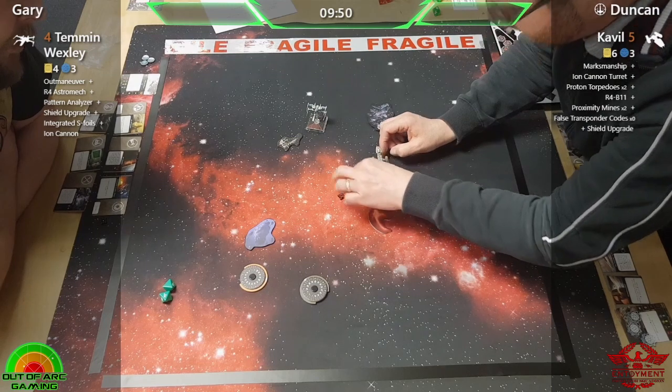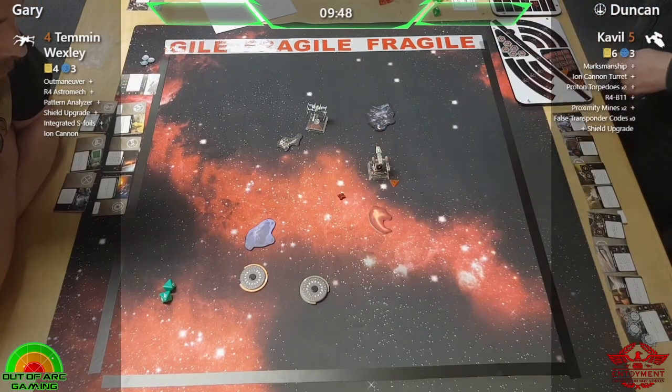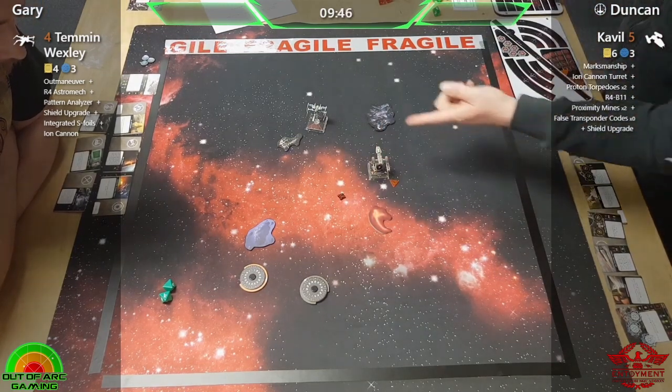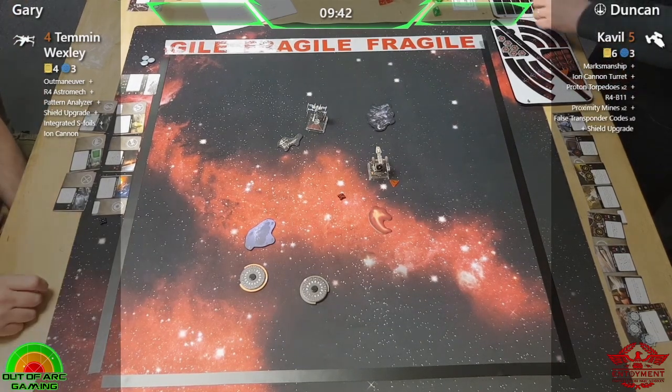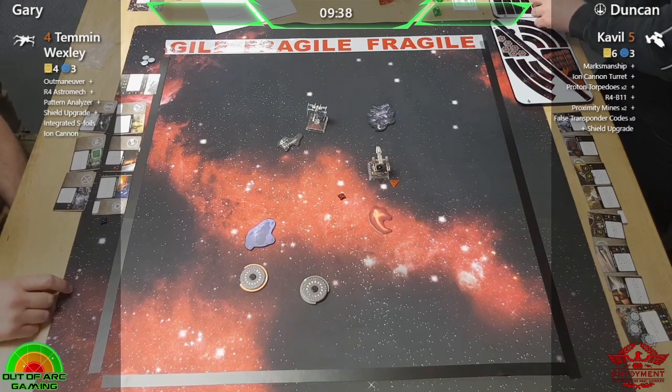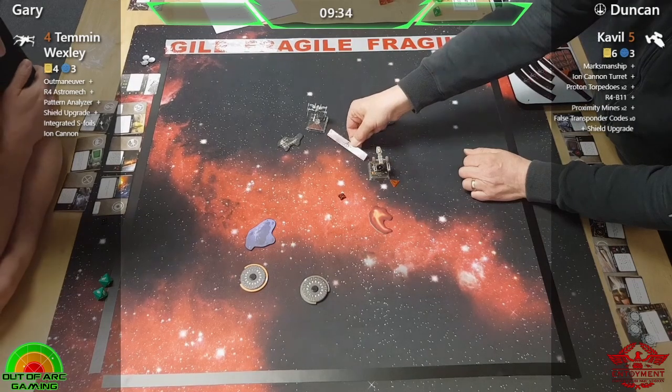If you can ion him into position and then fire the proton torpedoes, that would be ideal. I think he's just barrel rolled out of Temmin's arc there — and you do not expect Y-Wings to barrel roll very often!